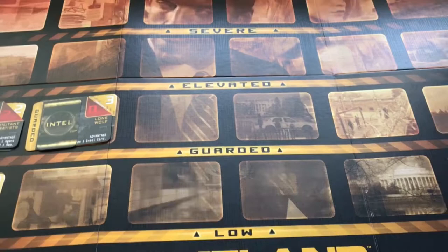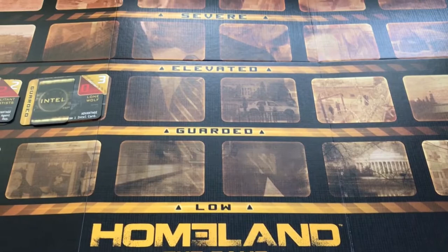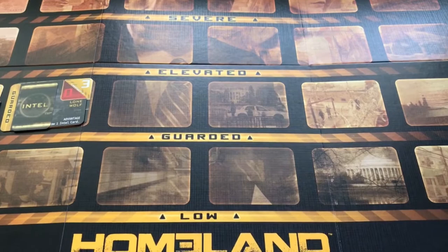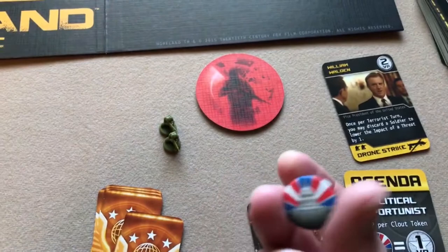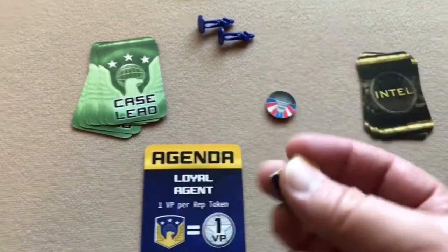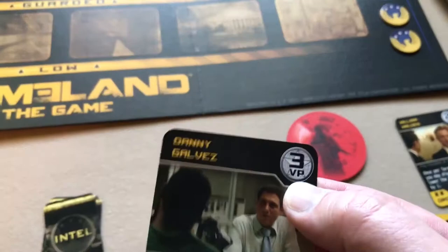A player who correctly accuses the mole gains six victory points; a player who incorrectly accuses an innocent player loses three victory points. Then you tally victory points: the political opportunist scores for each clout token, the loyal agent scores for each rep token, and the terrorist mole (if not accused) gets two victory points per terrorist progress token on the track. You also add victory points for any active or deactivated assets you still have — burned assets don't count. Highest total wins.